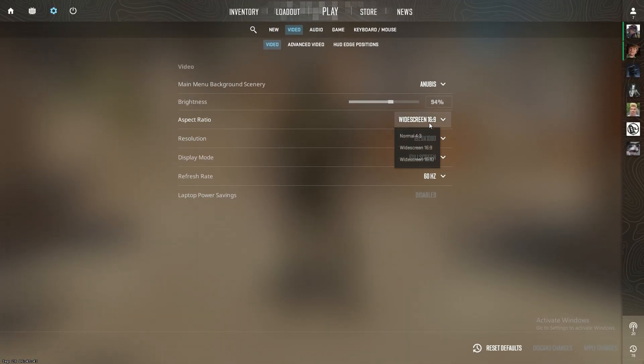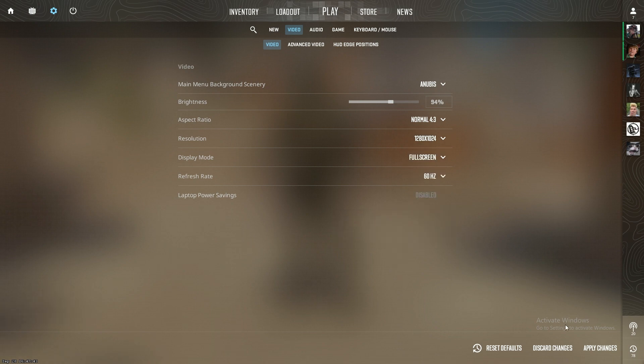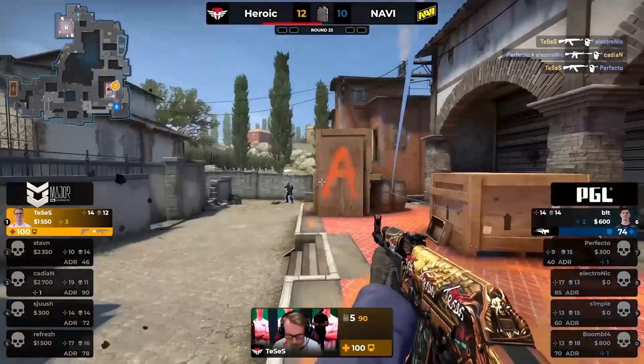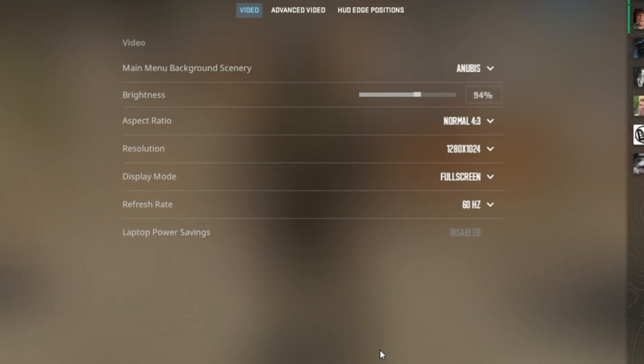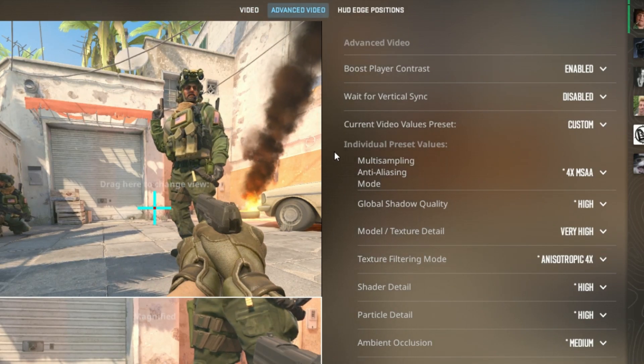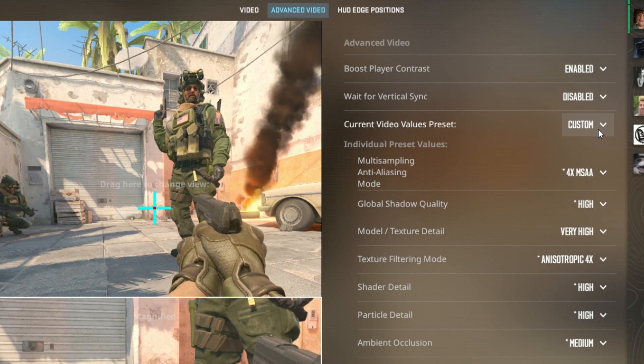If you can, I would recommend switching to 4:3 aspect ratio and setting the resolution to the highest, since this is how pros play the game anyway and it will give you a good performance boost. Before we go to the advanced section, make sure that you set your refresh rate to one supported by your monitor. You can copy the first two settings from me — these may even be default values and they will not affect performance that much.